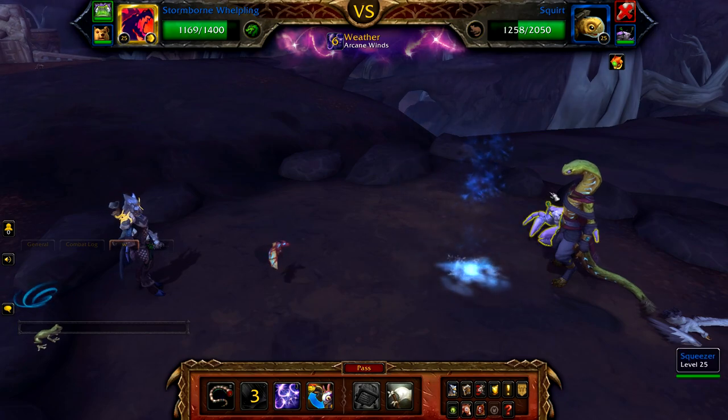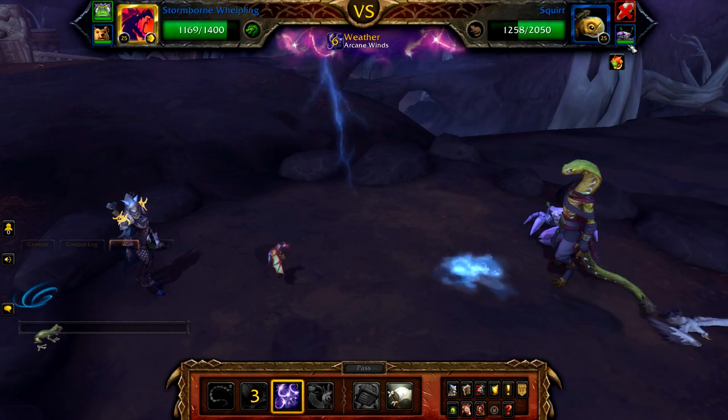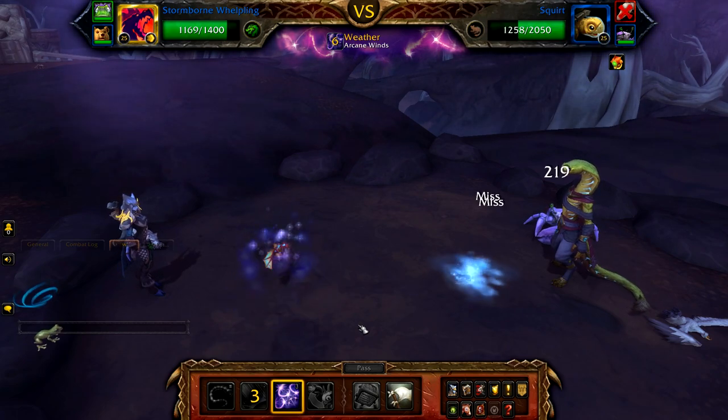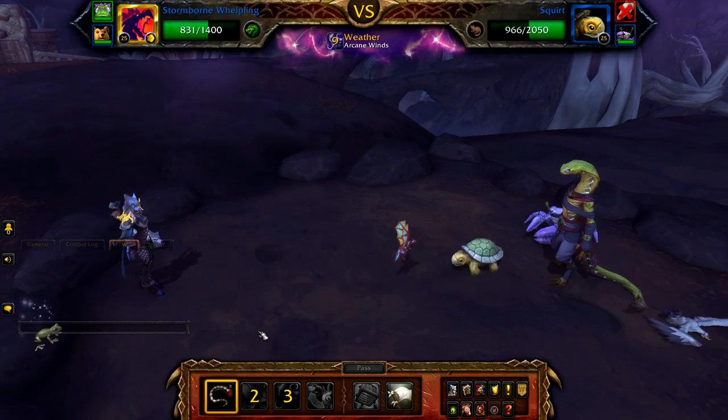Squirt will enter the battle and will be hit by your final round of Mana Surge. After this hits, Squirt will have used Dive and be unattackable. Cast Arcane Storm to do some damage to the backline pet, then use Mana Surge when it comes off cooldown.